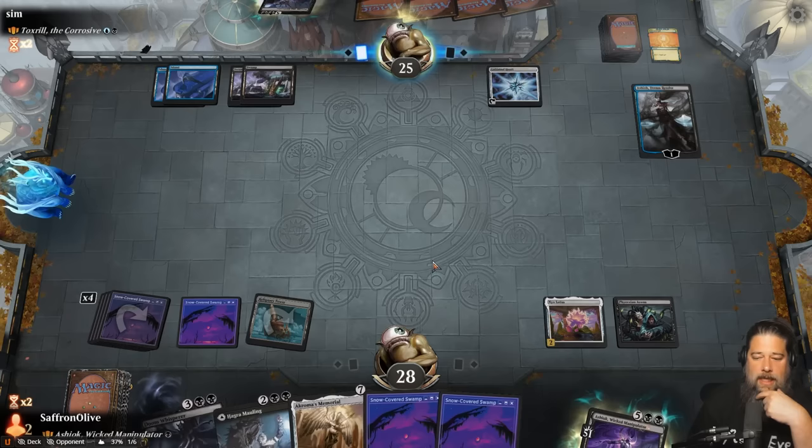Now all we really need is to find a way to get Bolas' Citadel on the battlefield. Opponent plays Snow-Covered Forest and Allosaurus Shepherd. We play a land, then Agatha's Soul Cauldron, go. I guess we're going to need a sweeper at some point. Soul Cauldron is a way we can exile cards from our graveyard for Ashiok. Opponent gets in with the Shepherd. We cast Dark Ritual, then Wasphil Abbey and Ashiok. Tick it up to start drawing cards. Soul Cauldron can just exile things to support Ashiok - though we might regret using the blood on it.